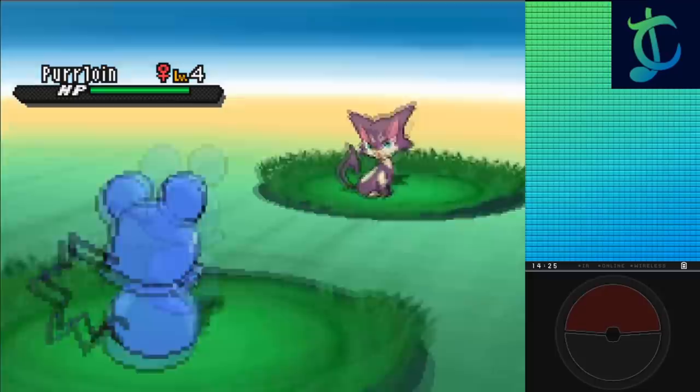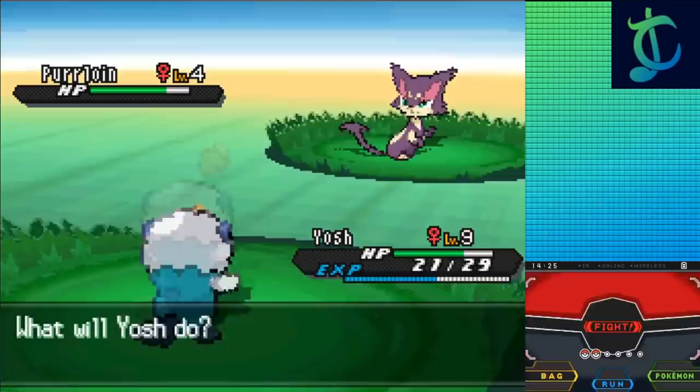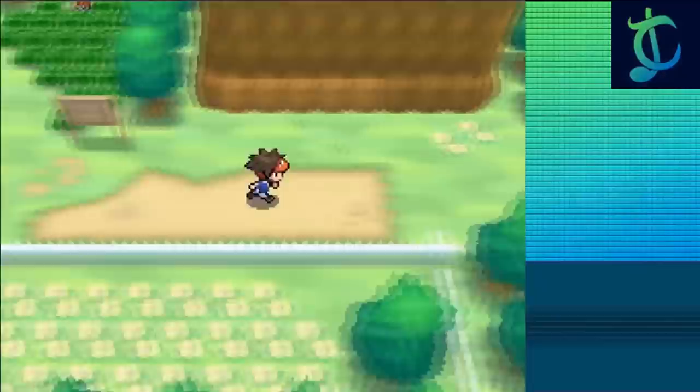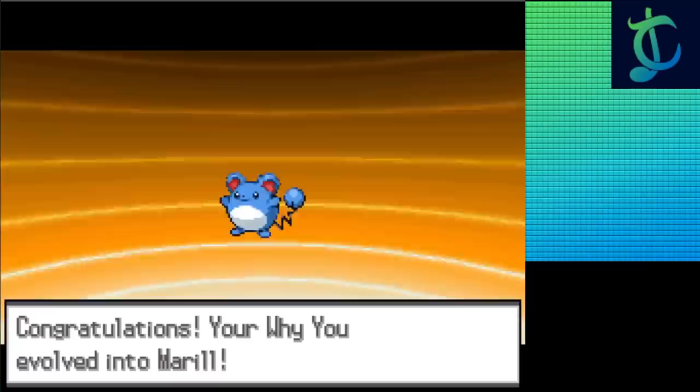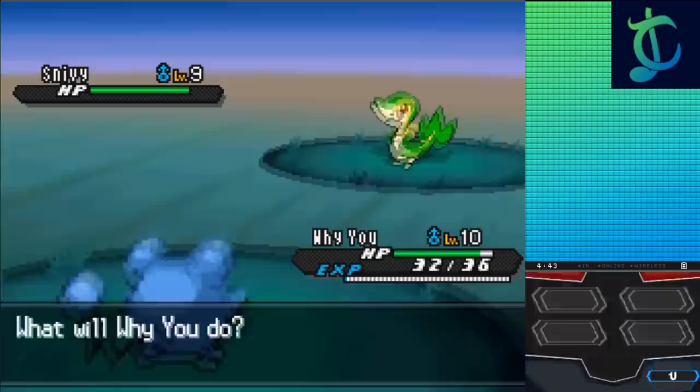I know Route 19 is the best place to EV train — the only encounters here are Purrloin and Patrat, which give Speed and Attack EVs respectively, great for Azurill specifically. I do have to keep in mind the level cap of 14, but since I'm on challenge mode it's a little bit higher. I ran back and forth on speed-up to max out Azurill's happiness ASAP, evolving it into Marill before that cap. After getting to level 10, it's time for another rival fight. Hugh leads with Snivy, who doesn't quite have a grass type move yet, so I just use Defense Curl and Rollout with Marill to take it down in two shots, winning the fight.